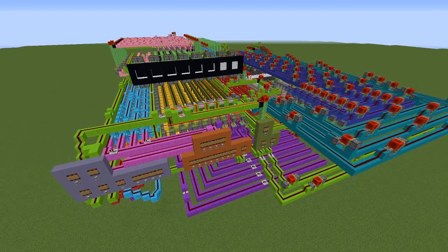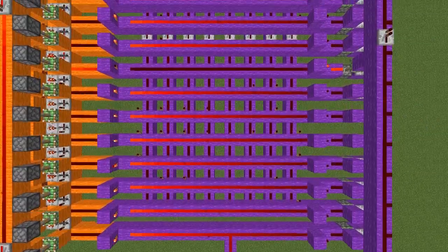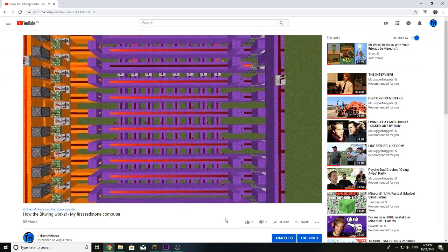As you could probably tell in that screenshot, the first components built in the wing were the program memory, the instruction decoder, and the program counter. If you're getting confused by these terms, I'd highly recommend checking out my Bitwing workings video.